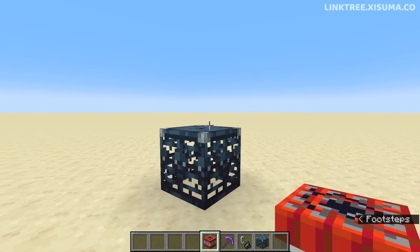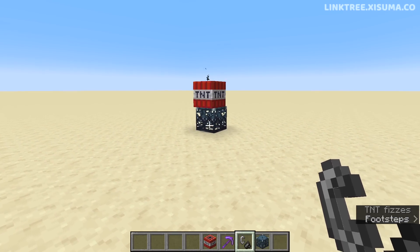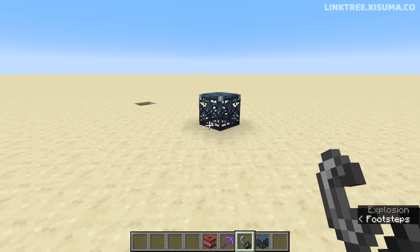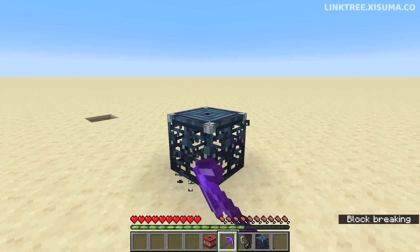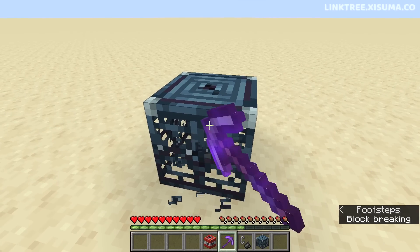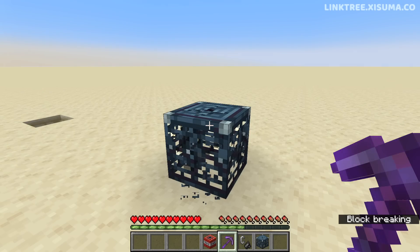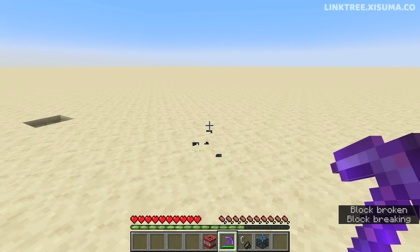You only get this loot by defeating it the proper way. This block cannot be blown up with TNT — it resists explosions. Even with haste 2 and an efficiency 5 netherite pick, it takes a very long time to break. With haste 100, it can break, but it's clearly designed to resist being bypassed.